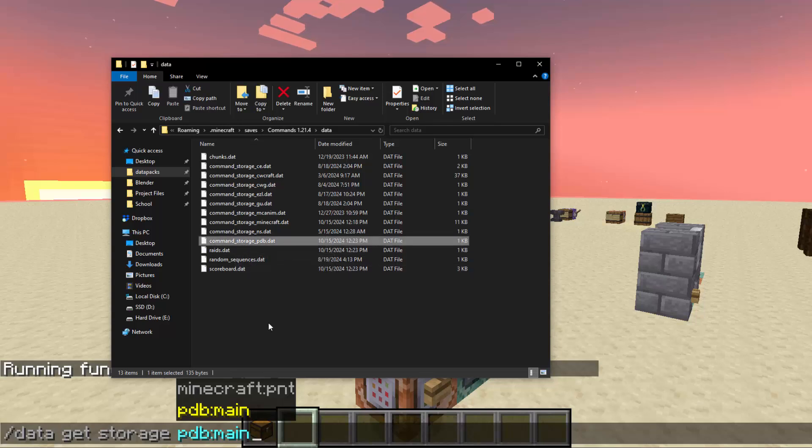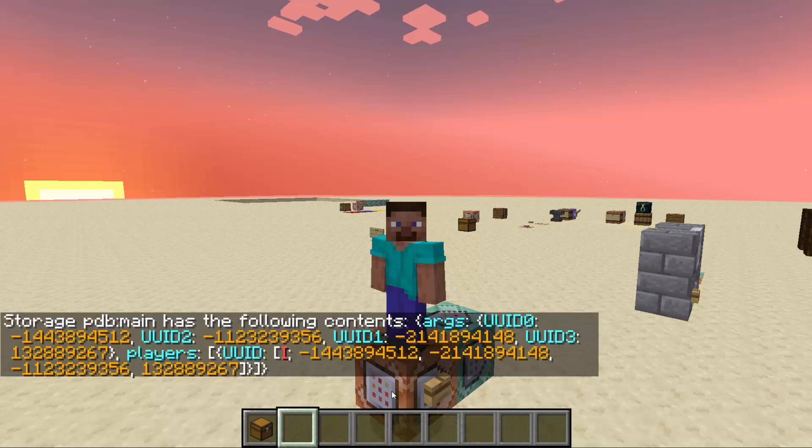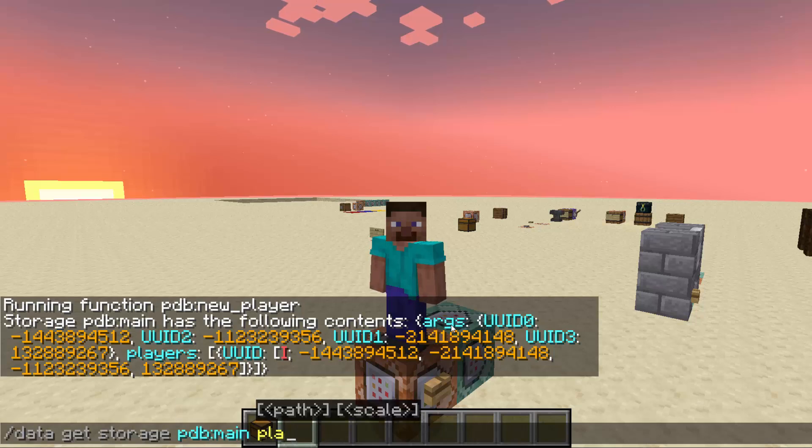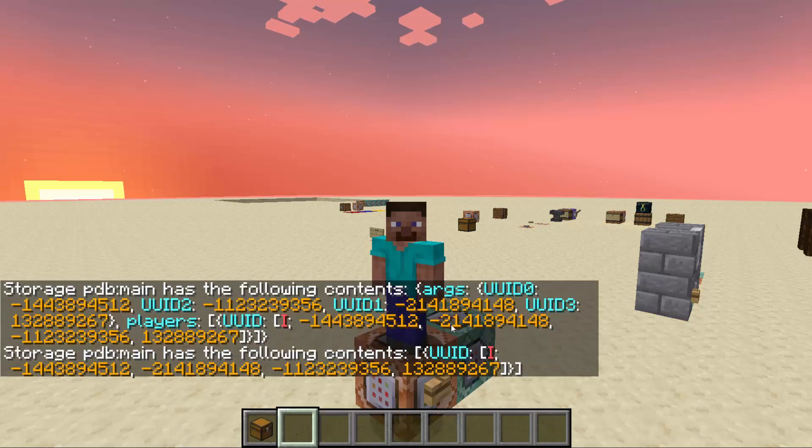If you ever want to back up the player database, you can just make a copy of that file at any given time and you'll have a saved copy. Looking at PDB main, you can see it has some args data — which is just temporary data — and then it has a thing called players, which is a one-dimensional array where each element has a tag. In this case I have UUID with the four ints, which is the exact UUID of my player. Nobody else can have it.